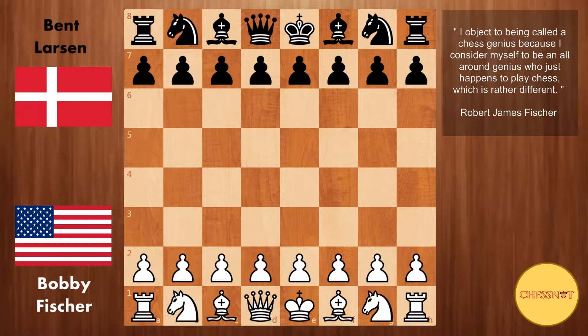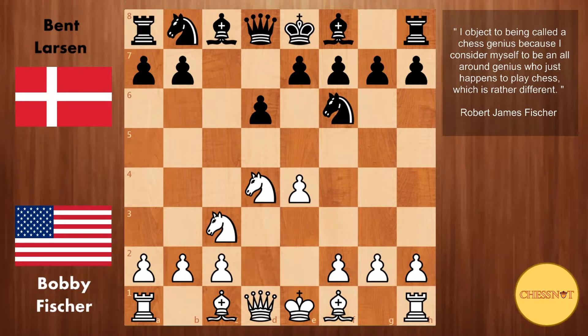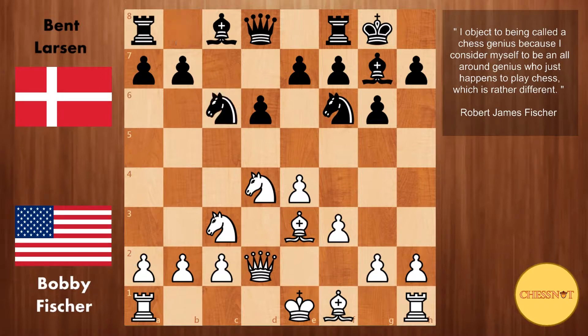That is why you don't see many players playing the Sicilian Dragon nowadays. In this game Fischer starts with e4. Larsen plays the Sicilian Defense, more specifically going for the Dragon variation. So here g6 from Larsen going for the Dragon variation: Bishop to e3, Bishop to g7, f3, castles — pretty standard moves — Queen to d2, Knight to c6, Bishop to c4.